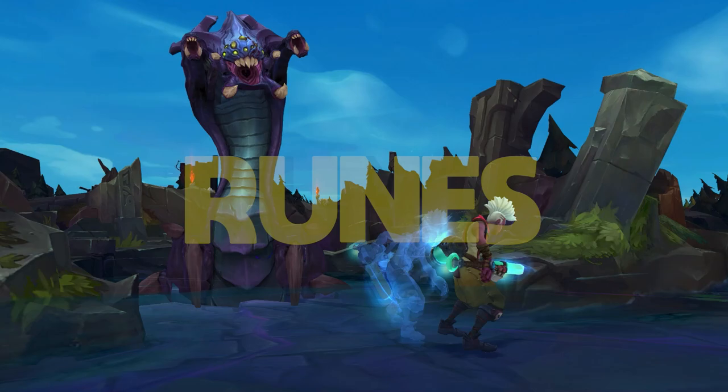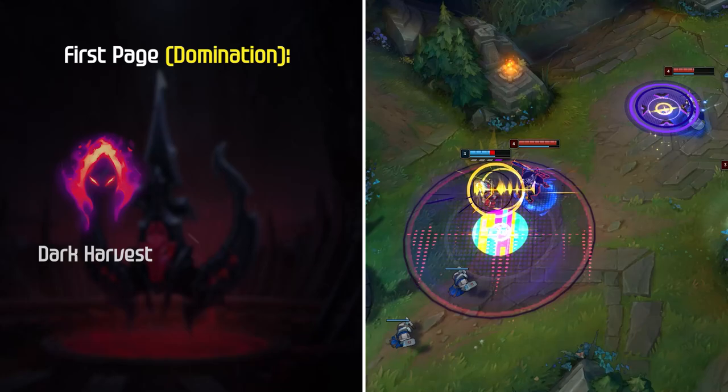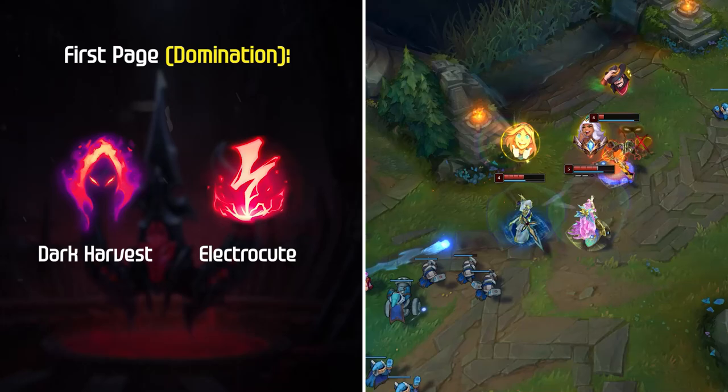Runes. Now let's talk about Ekko's best rune choices. Ekko's first page is pretty much always Domination. Although I personally always run Dark Harvest as my keystone of choice, Electrocute is another viable option for pure burst damage. I prefer Dark Harvest just because it scales amazingly into the mid and late game where Ekko usually thrives.